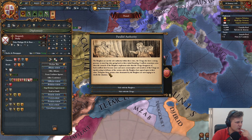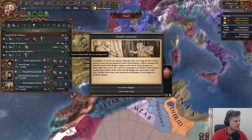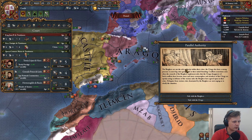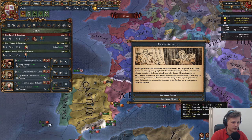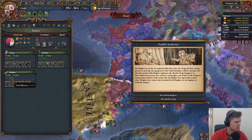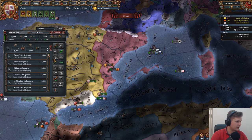The clergy is going to be really unhappy. Get the royal marriage with Aragon — we're going to be disinheriting this guy. Because of the event we can't do that just yet, we'll wait. England and France are at war again. Do we want burghers or clergy? National tax or goods and trade — let's go with the clergy. The burghers are going to be unhappy for a while, but they'll get over it.